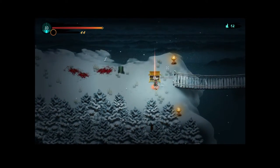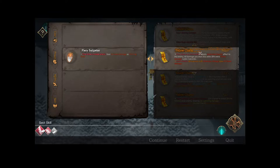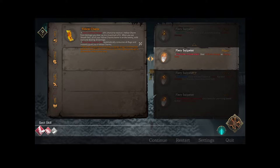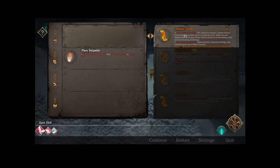Oh hello, legendary! I've never seen yellow charm before — that's exciting. Upon dealing damage, 15% chance to receive one yellow charm, up to a maximum of six. When we use sheath, all yellow charms home in on the enemy dealing 18 damage each. When we reach 100 rage, automatically consume all rage and give six yellow charms instantly. If we shoot six yellow charms in one go, it triggers an elemental meltdown dealing tri-elemental ice, fire, and lightning damage to all enemies in a wide area. So if we get to six and sheath, it explodes for a ton of damage.